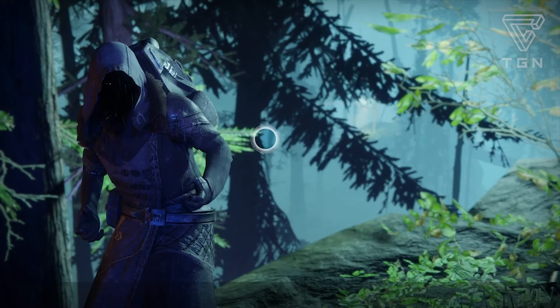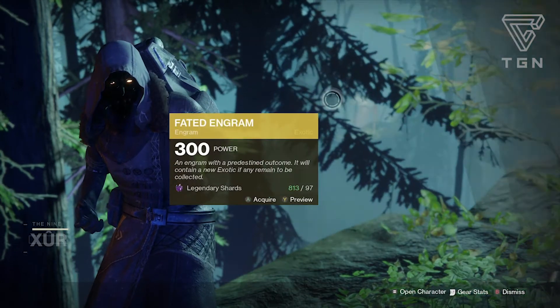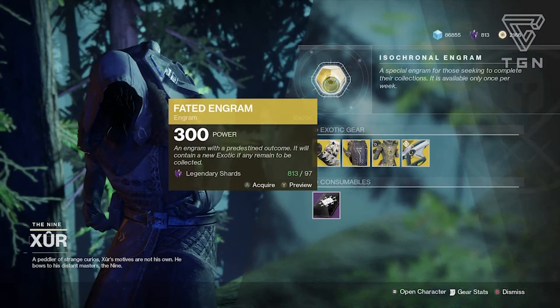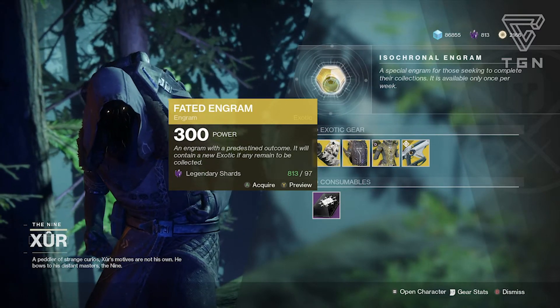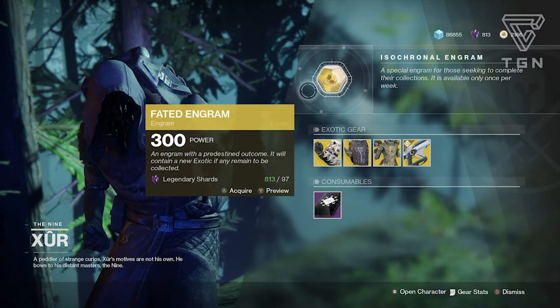Let's see what he has. Obviously he has the Fated Engram — basically you spend 97 legendary shards. If there's an exotic that you don't have, this will give you the chance to grab that exotic. So if you only have one exotic left to grab, this will give it to you. I'm pretty sure that's guaranteed.